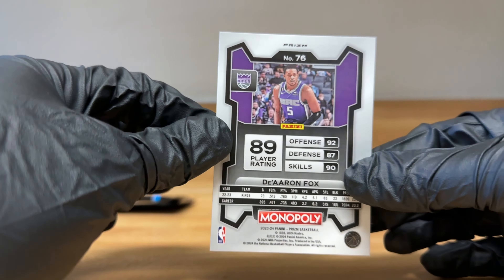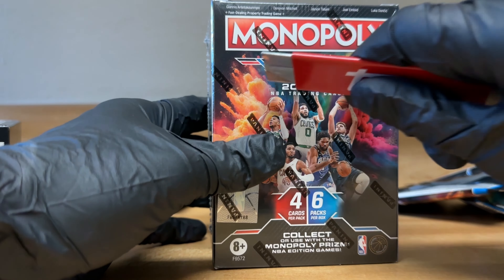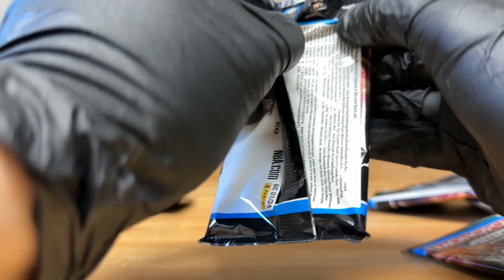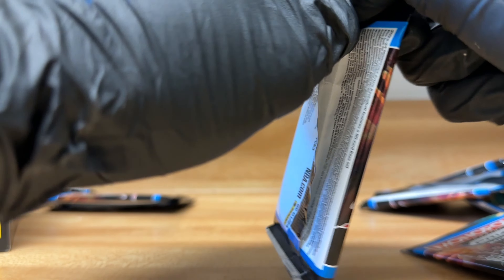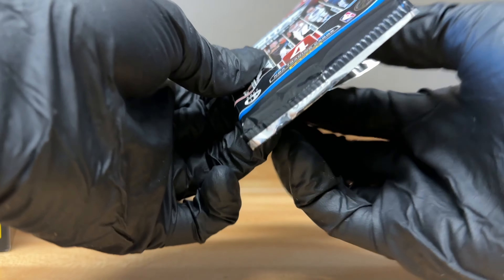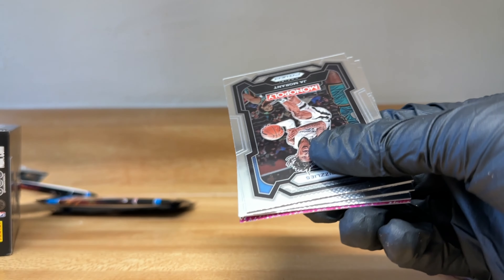Moving on to the second box, see what else we get. Six packs again — looking for the Wembanyama. Any Wembanyama, even base. Obviously we want a low numbered card, but even if we get the base, it's still pretty nice.